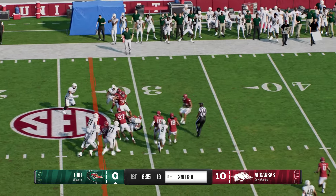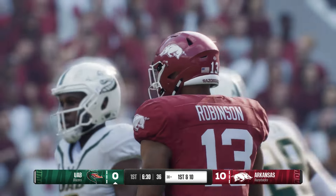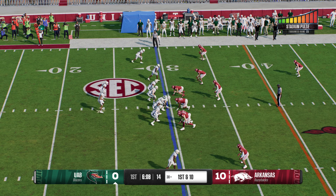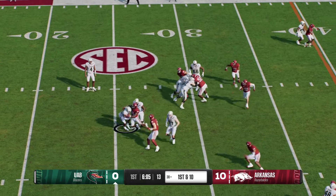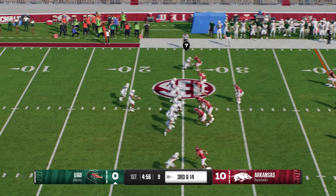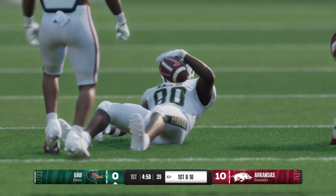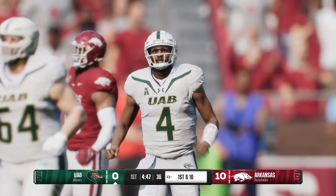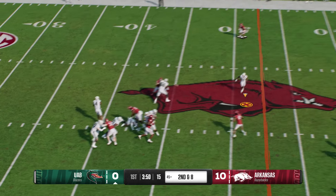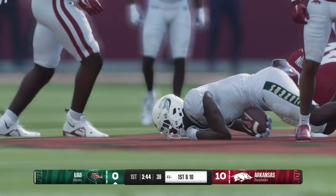Tailback takes the handoff again. Tackle right at the 30, good enough to move the sticks. Testing the right side here — they tackle him behind the line for a loss. Looking downfield, it's Zeno. He pulls it in for a big gain. Tackle made, but not before he makes the 43-yard line — this drive is going. Play-action fake, looking to throw. Grab down the middle, it's Thomas. They bring him down, but the game moves the ball ten yards.